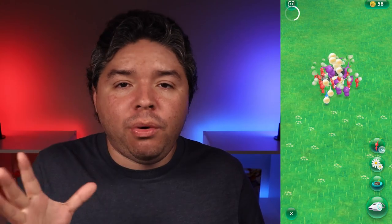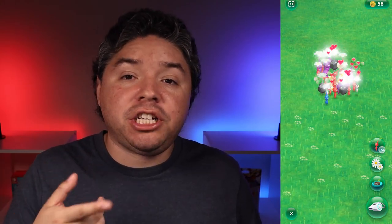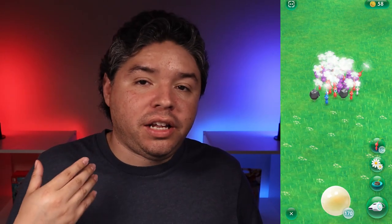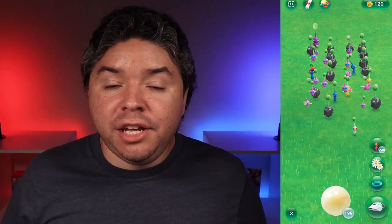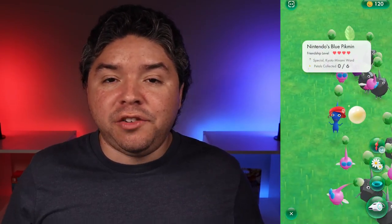The whole point of feeding nectar to your Pikmin is to gain friendship hearts — four is the max — so you can unlock a decoration and collect flower petals. Pro tip: if your Pikmin has a bud instead of a leaf or flower and you feed it any nectar, you'll get two flower petals instead of one. Also, if you double-tap a single Pikmin, the camera will focus on it and you can feed it nectar without all the other Pikmin jumping at it. Prioritize feeding nectar to Pikmin who don't have four hearts, because once they have four hearts and a decoration they're maxed out, and you can deposit them in storage until you need them for mushroom challenges.